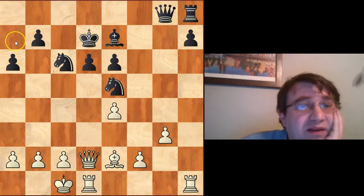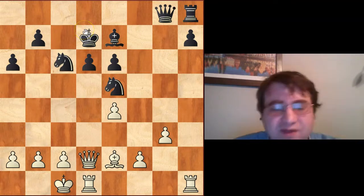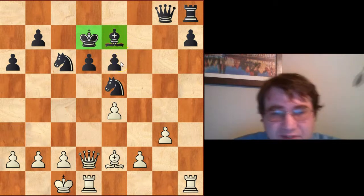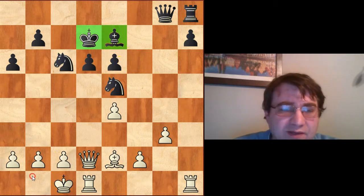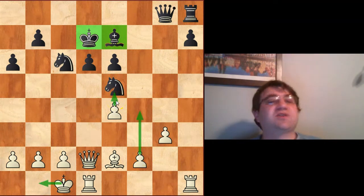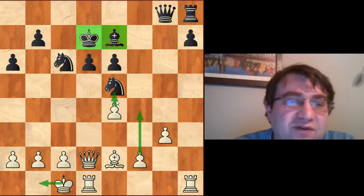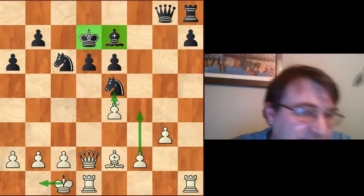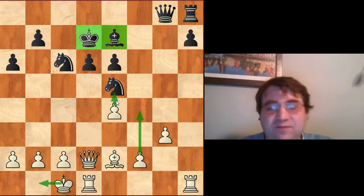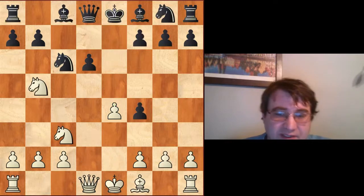Although the engine actually thinks black has a slight advantage, I still think this position is very unclear because I have no clear game plan as to how exactly black unwinds or solves his problems. White has a much clearer game plan — something like Kb1 then f4-e5 to break through to the black king. At the very least this offers a lot of practical chances and room to explore.